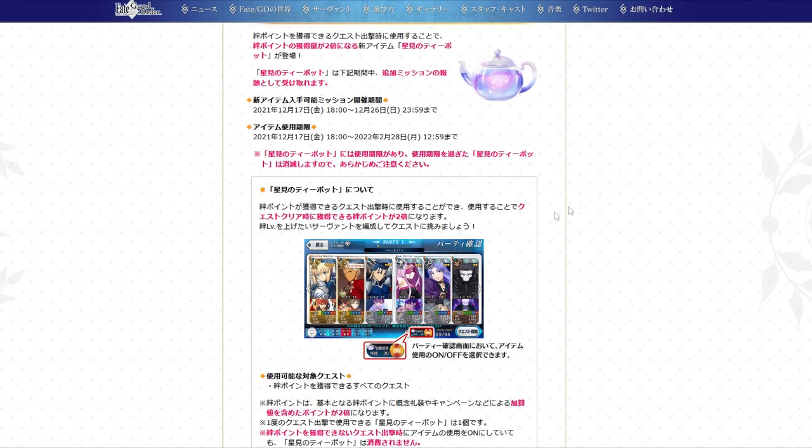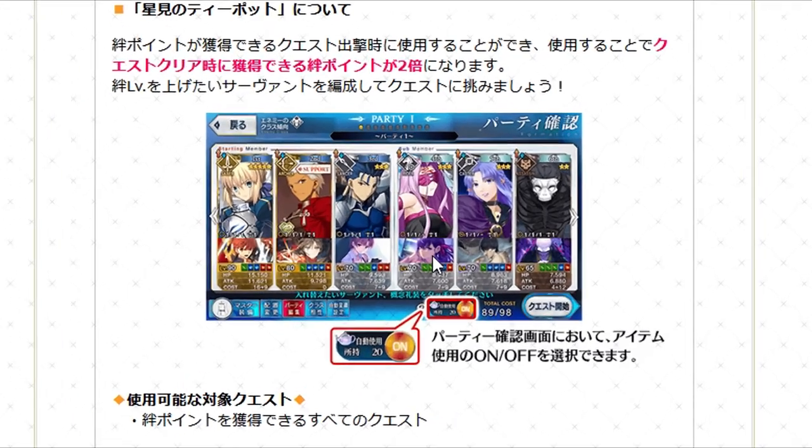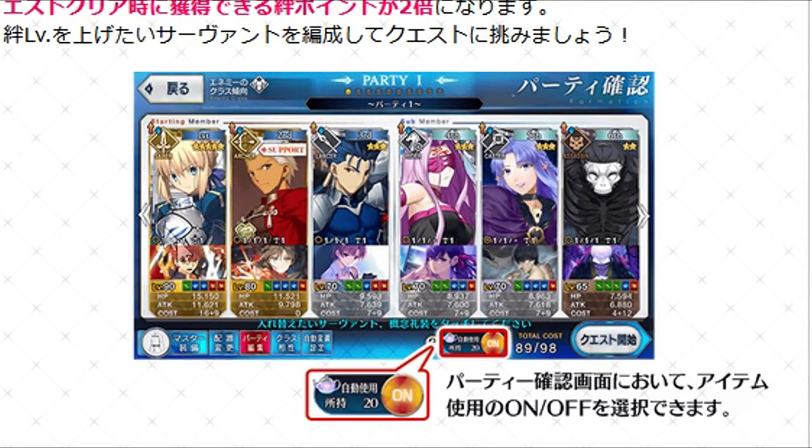The way to use it, as you can see from the small screenshot in the battle menu screen, is that when you enter it there is a new toggleable option. You press on it and it will make it so that the battle you enter will consume one of your teapots. It also lists the amount of teapots you have — 20 in the screenshot.